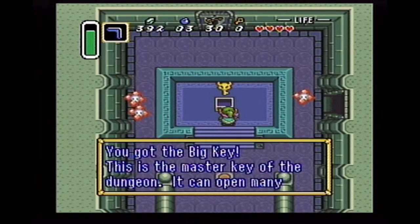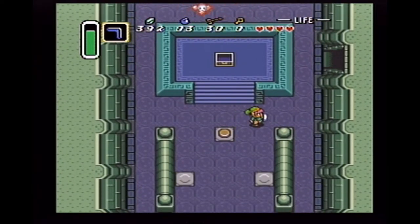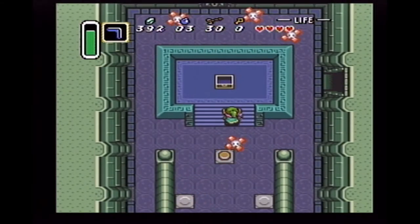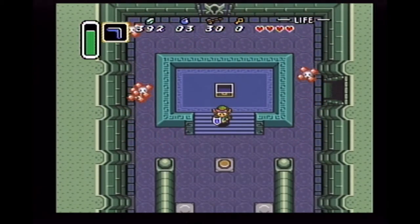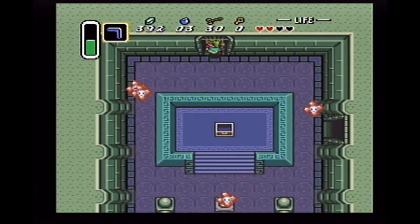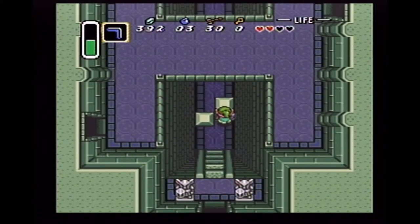So now we've gotten the big key — just like the other big key we found. If we look at the map, we've been through most of the dungeon now. I'd like those fairies to kind of move along, but it doesn't look like they're gonna do that, so I'm probably gonna take a hit — yeah, maybe two or three hits. Well, only so much I can do about that.